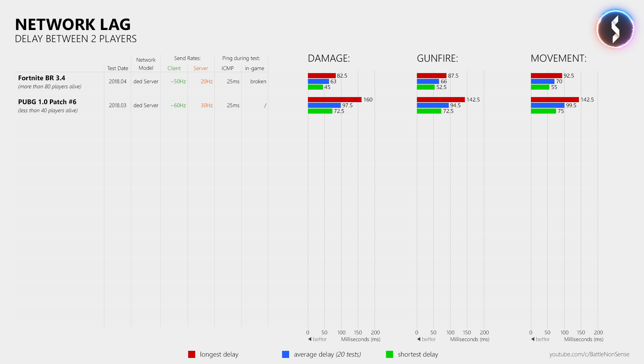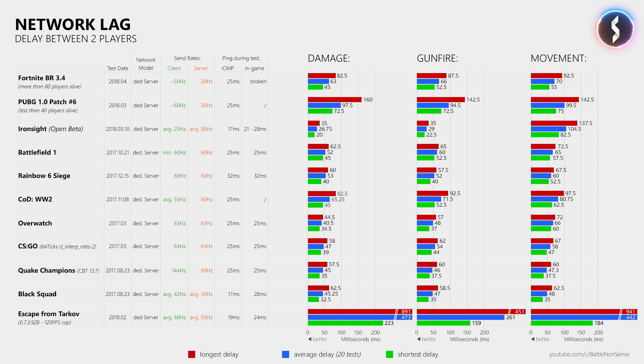Now when we compare Fortnite to other games on that list, like Battlefield 1 which runs at a stable 60Hz, we see average delay values that are not much lower than Fortnite's. However, what you must also look at are the longest delays. A higher update rate does not only reduce the network delay, it also makes it more stable, and a bit of packet loss is less of an issue when you have more data packets to work with. So while having a stable 20Hz in a game like Fortnite is surely a great improvement, it's by no means a good enough tick rate for a fast-paced first-person shooter, which is why I really hope that Epic keeps pushing for a higher tick rate.